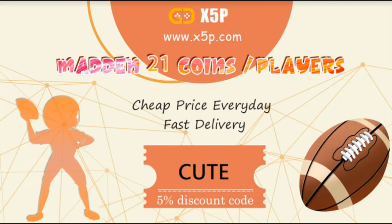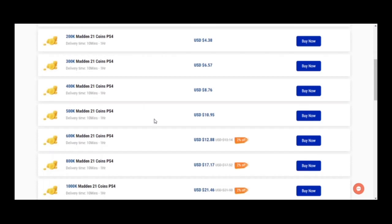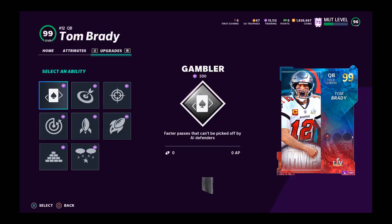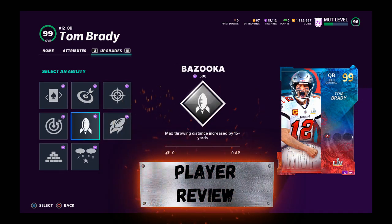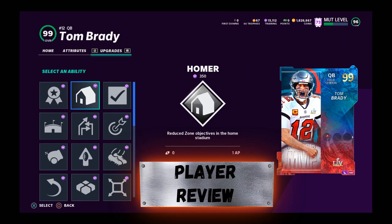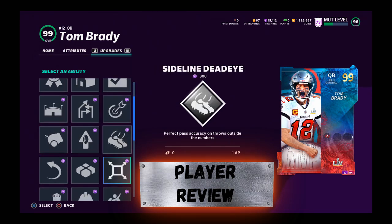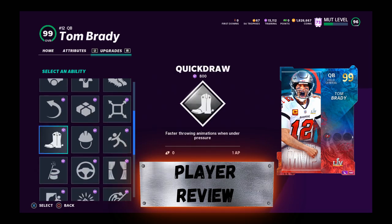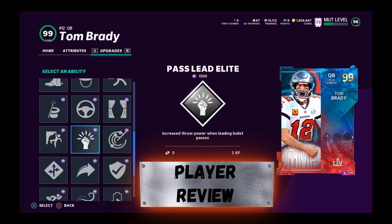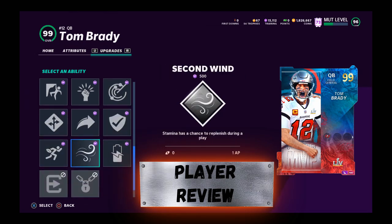x5p.com — use code 'cute' at checkout to save your money. Stop buying packs; they're easy, fast, and legit. Tom Brady's here — the first 99 overall of the year, and yes, you need this power-up. This card gets five abilities, and that is what's going to separate him from other quarterbacks.